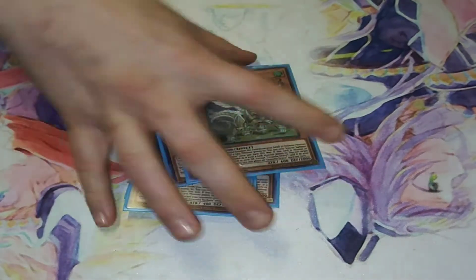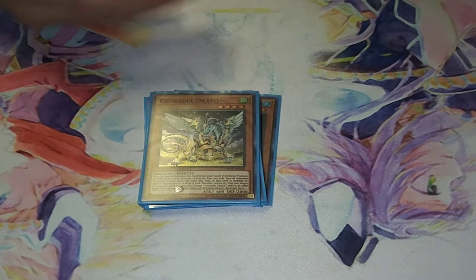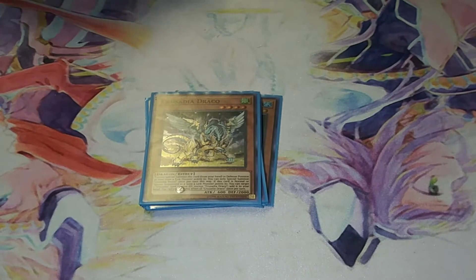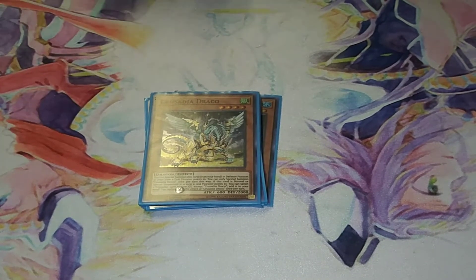Three Draco — whenever it's summoned to its own Link Monster's points, you can return one of your Crusadias back to your hand from your grave, which a lot of times you're gonna need to do to completely extend your plays.